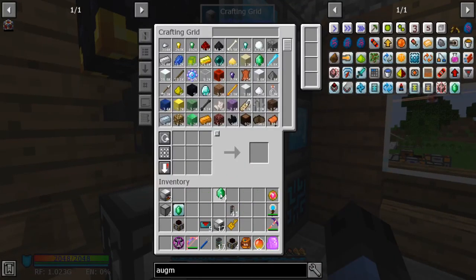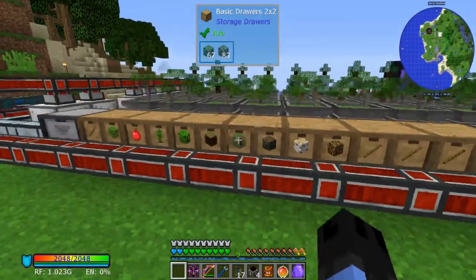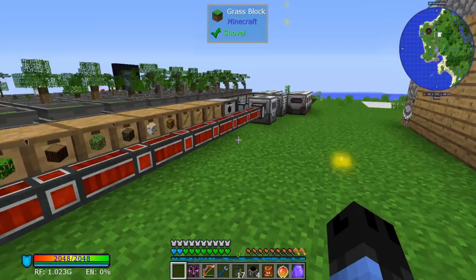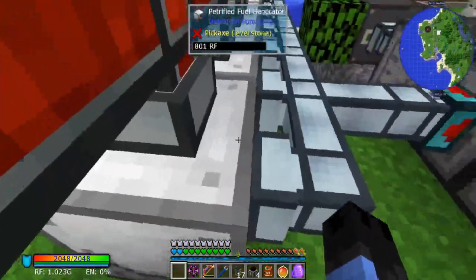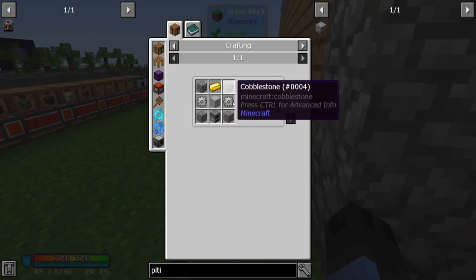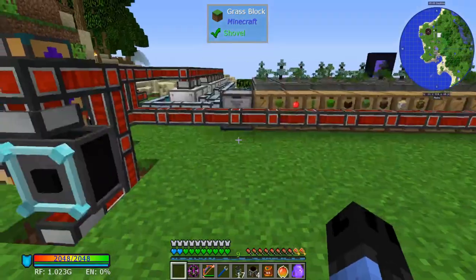Now if you want even more power, you can export sticks and put them into petrified fuel generators. You can also put them into the pitiful fuel generators — they behave the exact same way except they only take wood-based products, so wood and sticks basically.